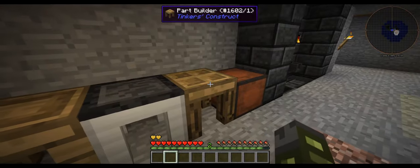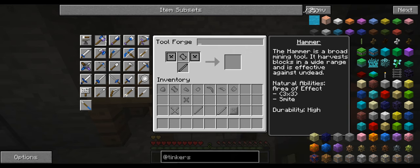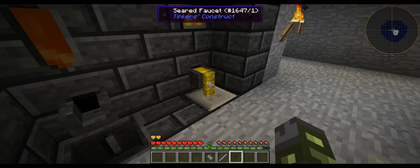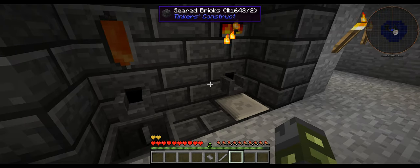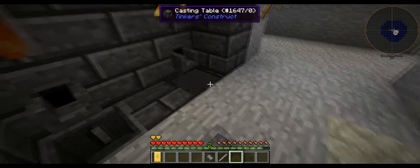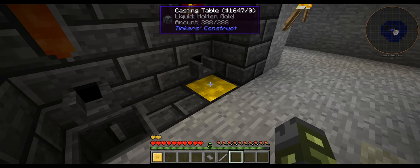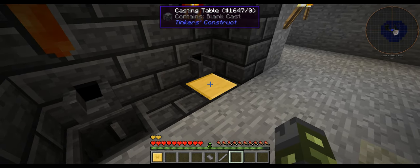Now what we need to do with all these parts is put them into the casting bin - I actually need two of them and one of those. You put these parts into the casting bin and you pour gold on top of it, that will get rid of the stone bit and replace it. Oh no, I've made a blank gold cast, I didn't mean to do that.